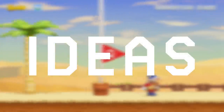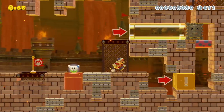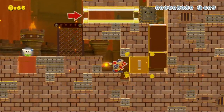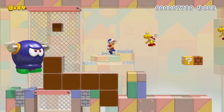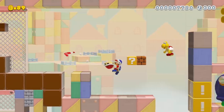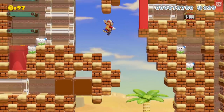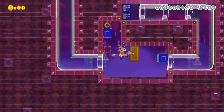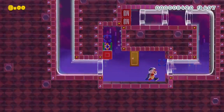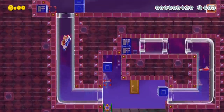Now that we know how it works, how do we work with it? The Boomerang Flower, and consequently Boomerang Mario, ricocheted into Mario Maker 2 in Patch 3.0, quickly becoming a staple in 3D World courses. Its ability to take out enemies, activate blocks, and knock up objects is unmatched compared to other 3D World power-ups. This versatility makes it a worthy inclusion no matter the kind of level you're making, although there are some caveats to that.